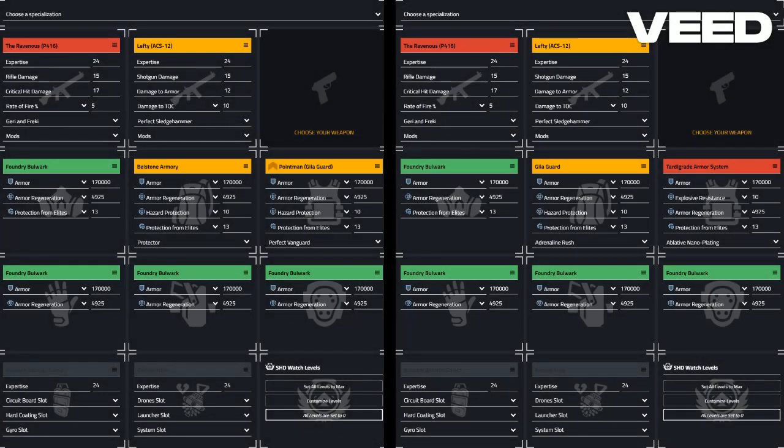Here is an overview of the build. As you can see, we are running 4-piece Foundry Bulwark with the Point Man chest and Bellstone Bag with Protector on the left side, and the exotic Tardigrade chest with Gila Guard Bag with Adrenaline Rush on the right.